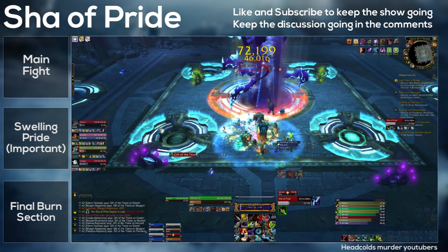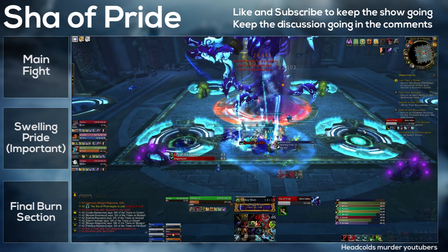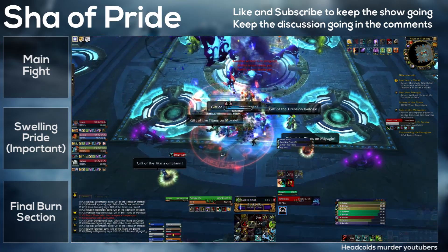Whenever the small ones are summoned, pools of black gloop will form on the floor underneath players. Being hit by a pool will deal 140k damage and give you 5 Pride. The small adds are then picked up by the off tank and nuked down by the raid.